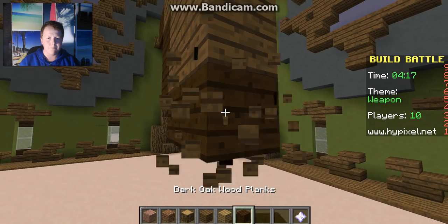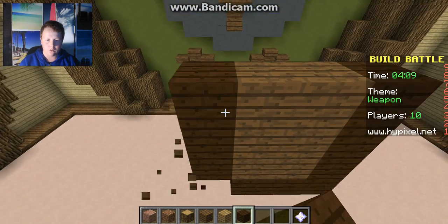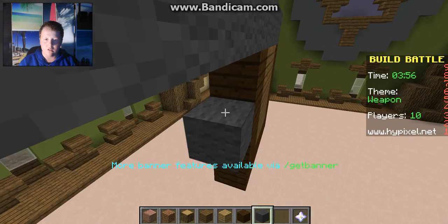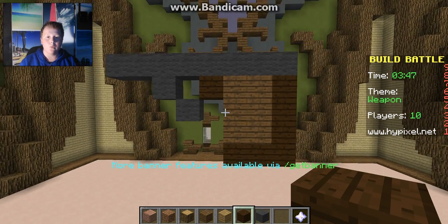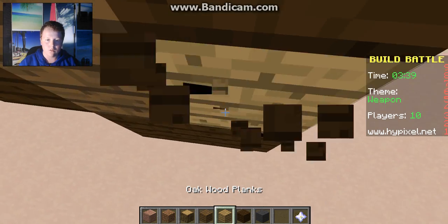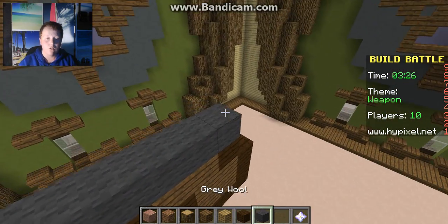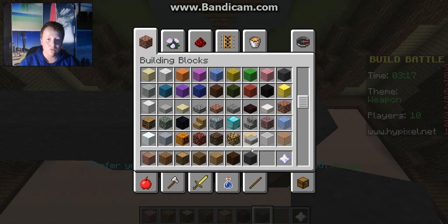I actually made a pretty good gun in one game but I forgot how I made it. I think I did it like - I need some gray, no I don't need that. I don't know when I did it but it turned out pretty good. It was curved like this, and we'll try doing that - not that light stuff. You know what, that's good enough.